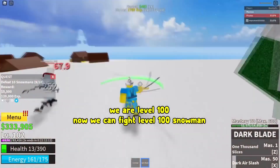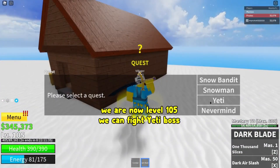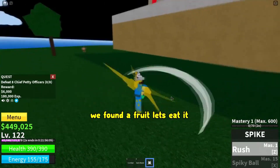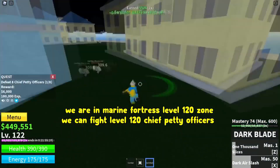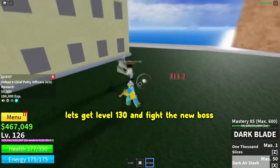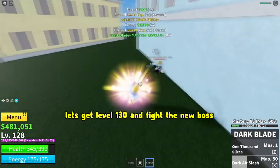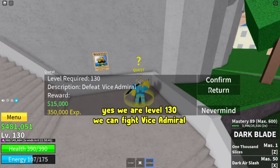This next one will give you 15 minutes of 2x experience — SUB2NOBMASTER123. Ever wanted a stat refund? This next code will give you that — SUB2UNCLEKIZARU. This next one gives you 15 minutes of 2x experience — SUB2DIAGROK. This next one gives you 20 minutes of 2x experience — AXEOR. And this next one gives you 15 minutes of 2x experience — TentaiGAMING.